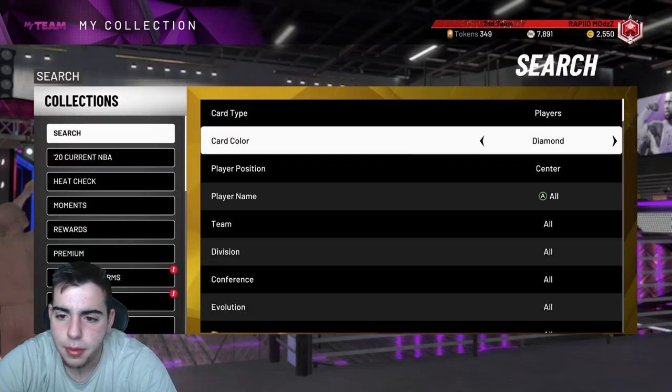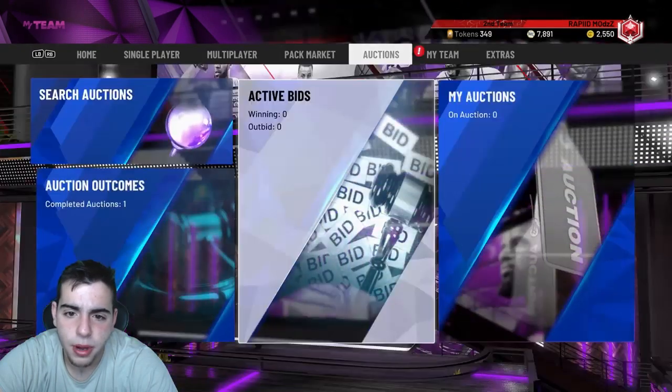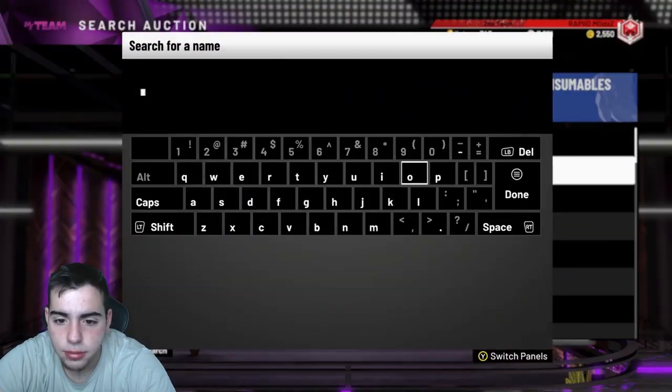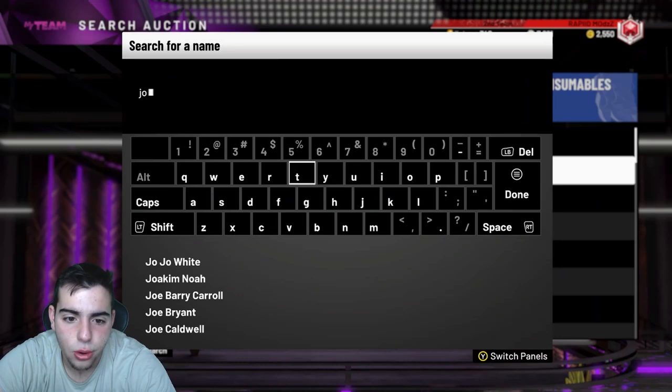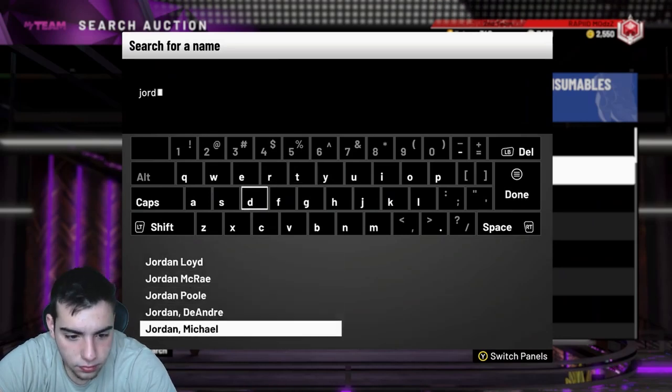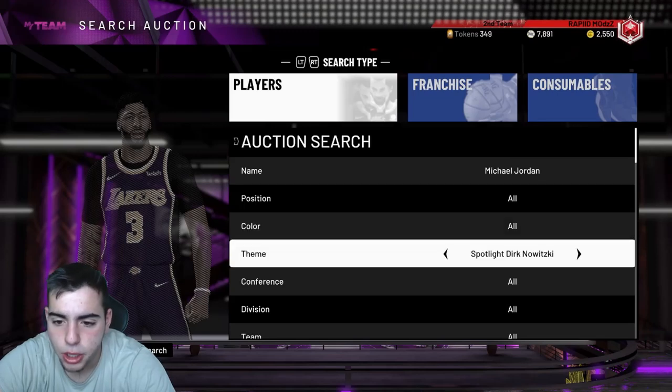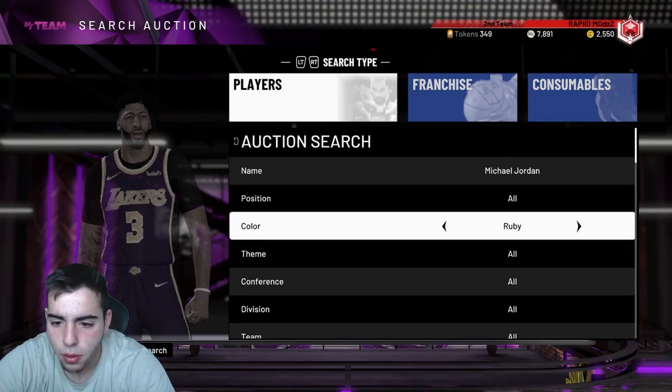CAT at 60K is crazy and he should keep rising. Pink Diamond Wilt is at 39K and now around 55K — that's a dub. Yao is up to like 160 to 170K. I also have a ton of amethyst MJs stocked up. Pretty much every card I've gotten from this market crash has gone up.